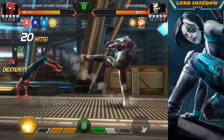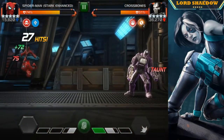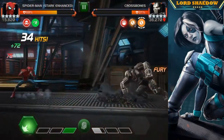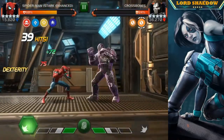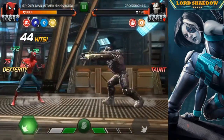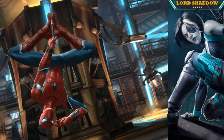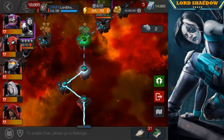We're fighting Crossbones, who can definitely wreck you. I chose Spider-Man Stark Enhanced here because I like to push aggressively to Special 2. I still haven't completely mastered evading his Special 2 — managed once, and another time got clipped on the second hit. With Spider-Man Stark Enhanced, his auto-evade makes it easier since when my timing is off he'll auto-evade anyway.